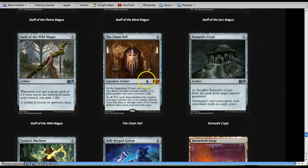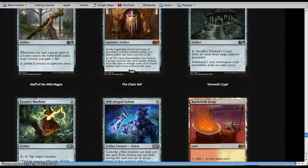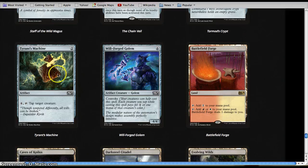Soul of New Phyrexia is absolutely a crazy card. None of the staffs are good — I don't like any of them. Chain Veil — you need to pull at least two, maybe even three Planeswalkers for it to be really good; other than that, it's an awkward mythic. Torment's Crypt is not that good; there's not a lot of recursion in this format. Tyrant's Machine I actually like because the format is fairly slow and you can tap down your opponent's biggest creature — I think it's good. Will Forge Golem will be interesting with tokens because you can play it for cheap; other than that, it's okay.